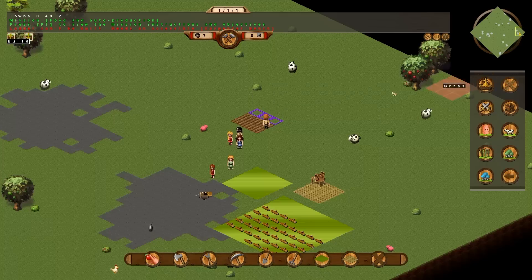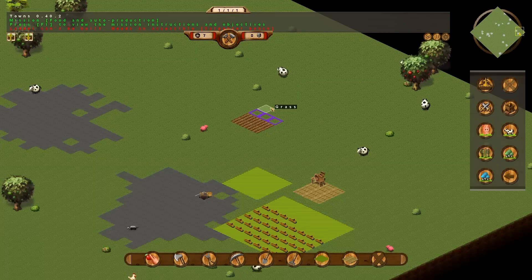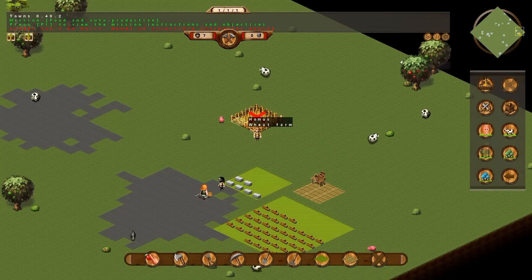Wheat farm requires four wood. And this is why you don't give your guys more than one order at a time, especially when you're focusing on building one building. They'll get halfway through it and then they'll bugger off and do something else. So we'll just wait for them to come back. Now we need the wheat farm and we want it right there.